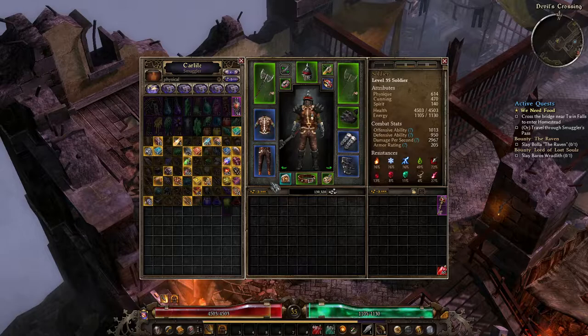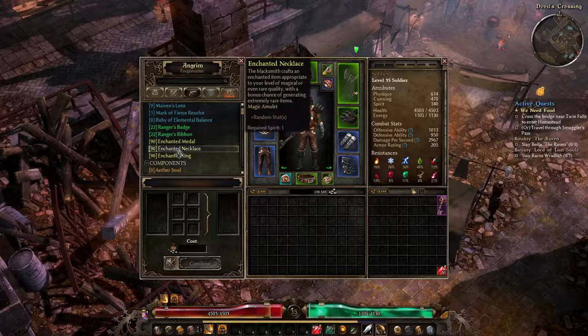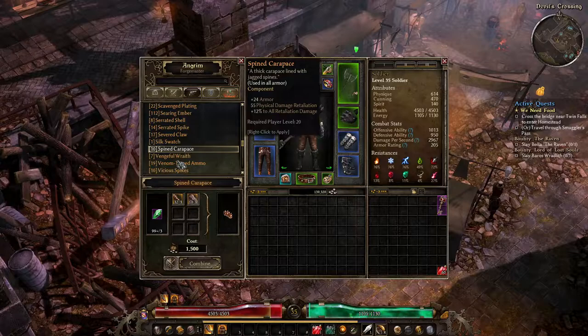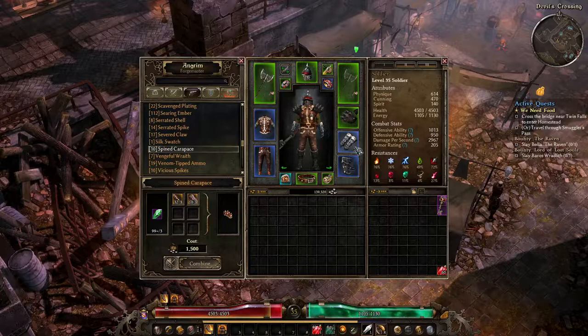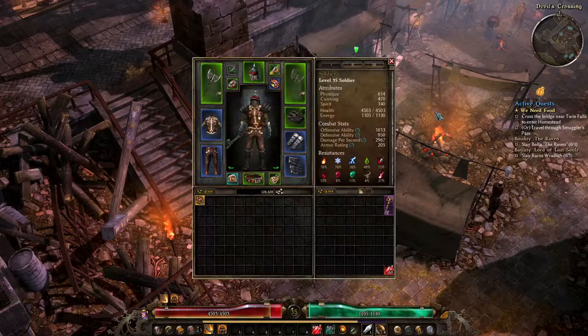Let's see if we can make Spined Carapace and put that into our armors. Spined Carapace takes Serrated Spines, Battered Shells, and Aether Crystals — so we can make a few of those and they go in all armor. One, two, three, four, five, six, seven pieces. That used up a lot of our resources but I can farm more as we go through, and we can take these out of gear by destroying them later.